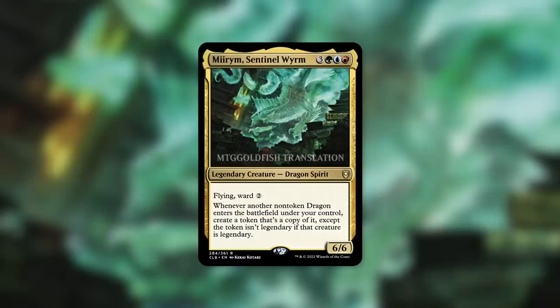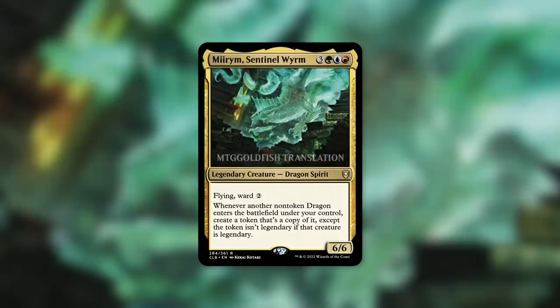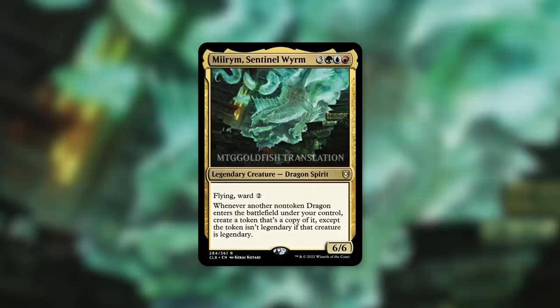That is an incredibly powerful effect. Even if you take out the legendary part, that's already incredibly powerful — being able to get an extra token copy of a dragon you control. There are some really powerful dragons out there. But that legendary part is in there, and my goodness is that powerful, because there are some very powerful legendary dragons out there, and now you can get copies of them as well. And of course, this is an ETB trigger, so there are ways to use and abuse this that we'll go through here in a bit.